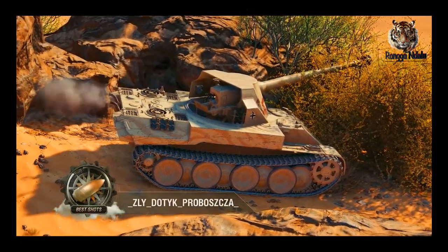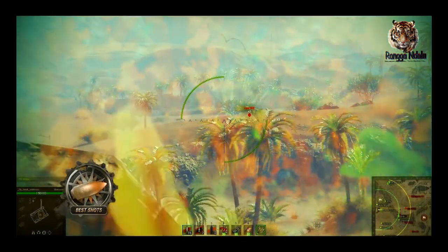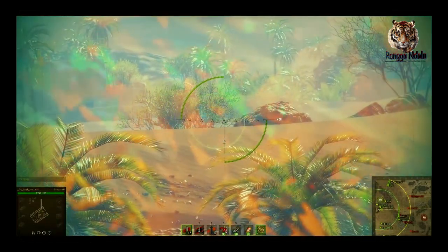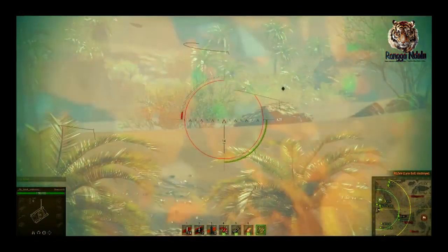In 4th place, we have a Scorpion G who kicked their intuition up to 11 by pinpointing the precise location of the enemy light tank. You can't argue with results.